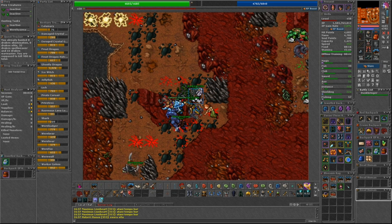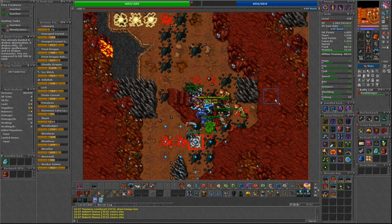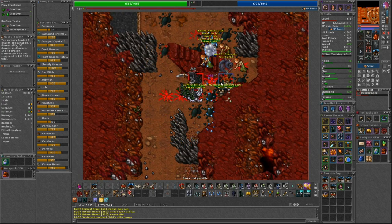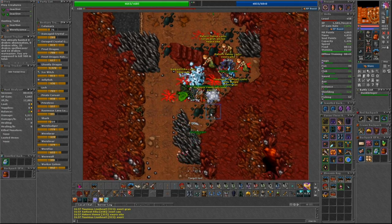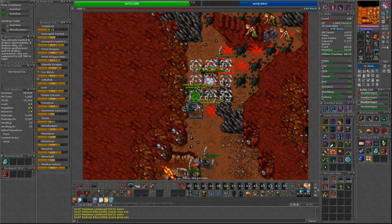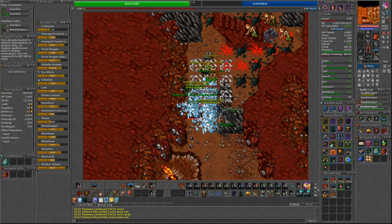These creatures have a chance to spawn whenever a torch is used on a basin, so if the creature does not spawn for you, you can wait around for someone else to use their torch to see if they will spawn. If the creatures do end up spawning, they will spawn for 5 minutes, 1 wave per minute, with 1 to 5 creatures per wave.